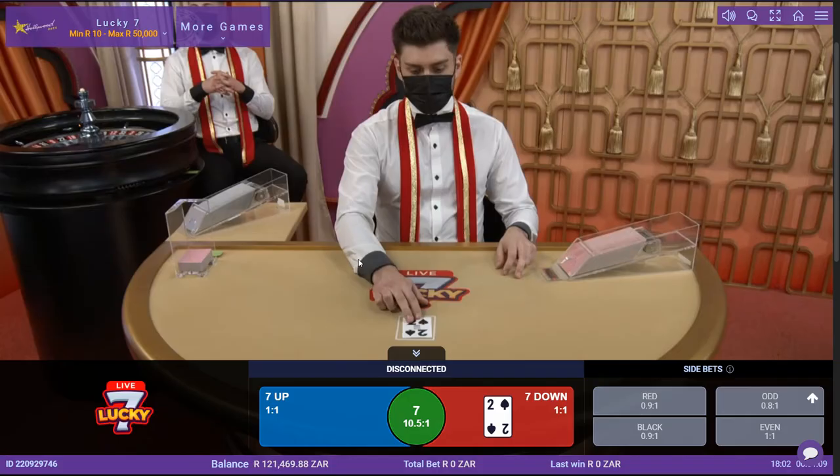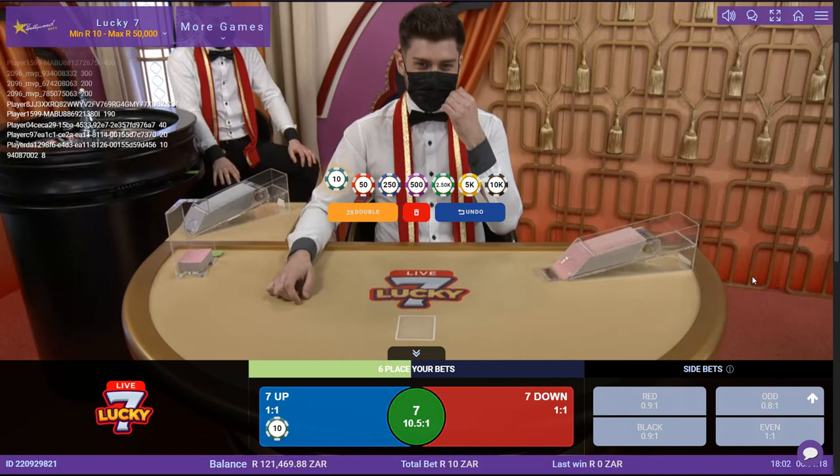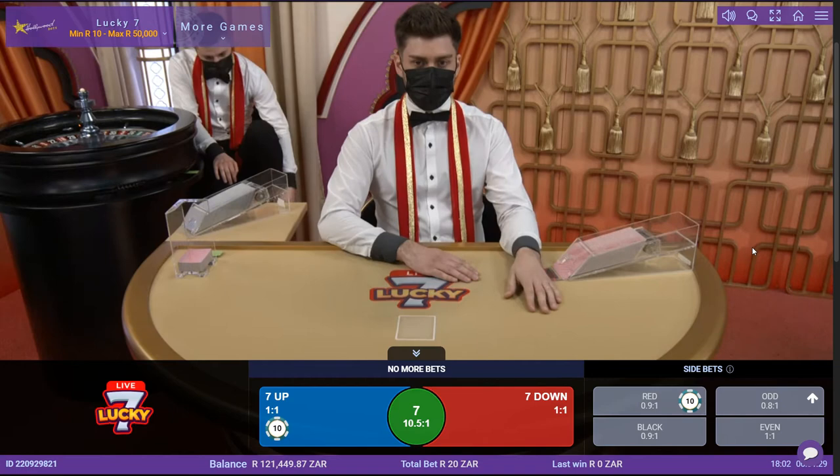You can also bet on if the card will be red or black, or if the card will be odd or even. It seems fairly simple, so let's jump into this. I'm going to start off with some basic bets. I'm going to go with higher than 7 and red — those are going to be my first two bets.